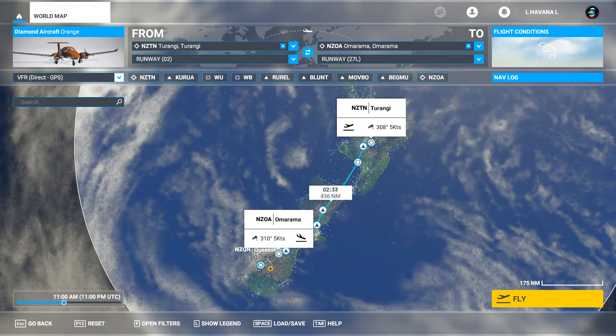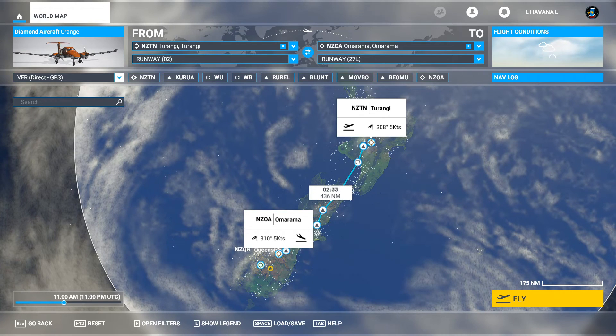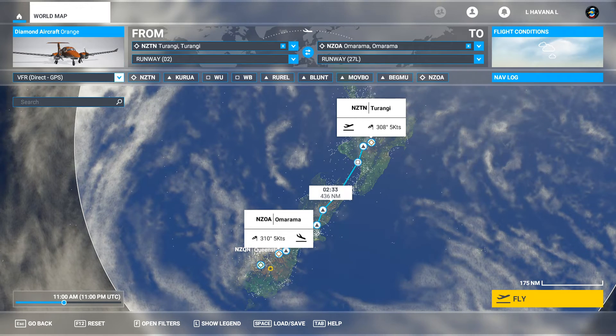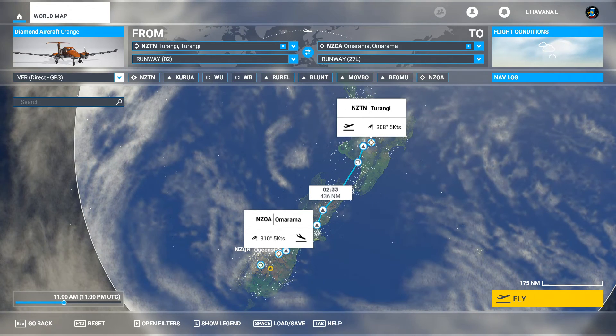Hello everybody, I hope you're doing well. My name is William. Welcome back to Microsoft Flight Simulator 2020. Today we're picking back up in the Diamond DA62 for another FS Economy flight. We have five passengers and we're going to be taking them from Taranji to Marama.